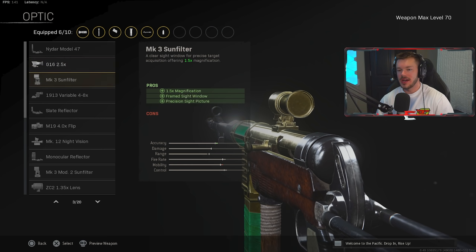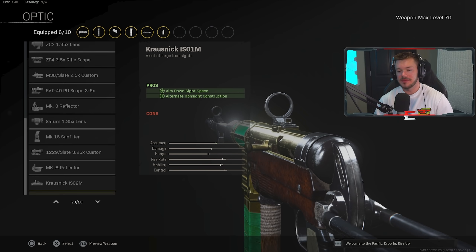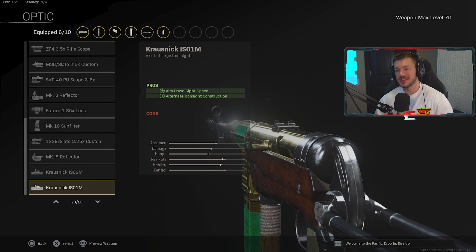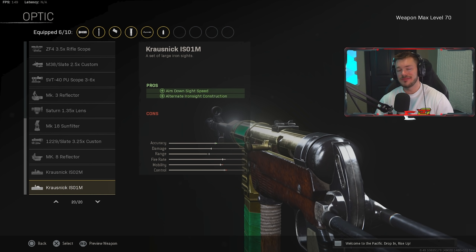In the optic section, we don't have to run an optic, but if you want one I'd recommend the Slate Reflector or the Nydar Model 47. For me personally, I'm going with the Krausnick iron sights — my go-to right now. I love running iron sights on this gun, and it actually increases ADS speed, which is a definite benefit. The iron sights are pretty easy to see out of.